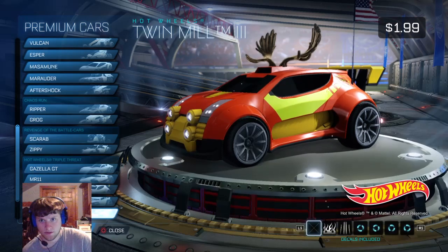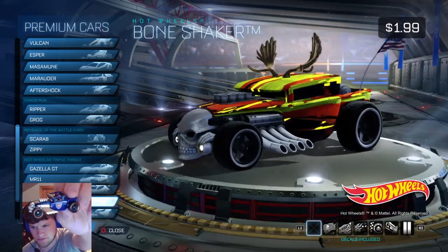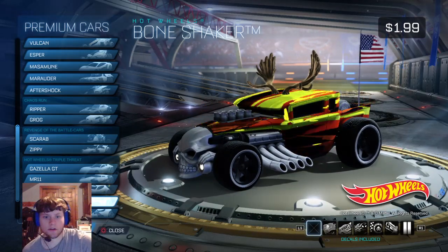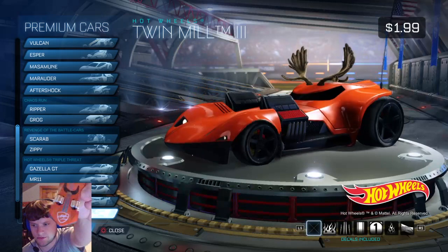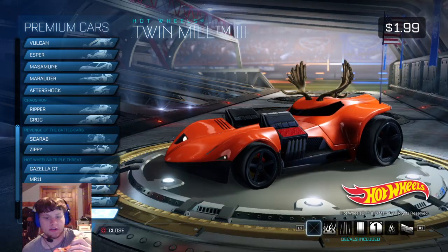This one says... this car and the DLC code, I think, is the same for everybody. You probably all get the wheels. There's the Rocket League logo. Actually, it looks pretty similar to how I've got it on there right now. It's pretty cool.